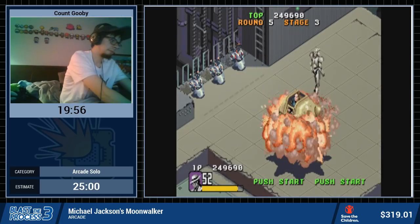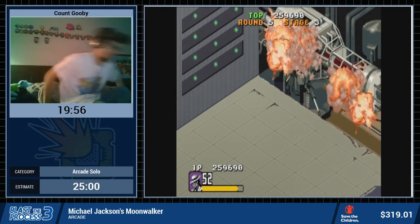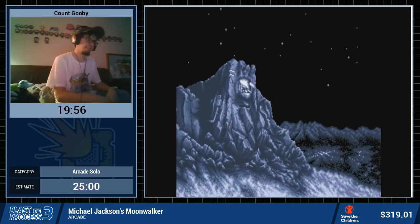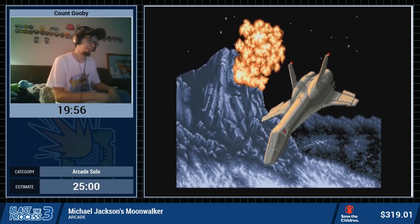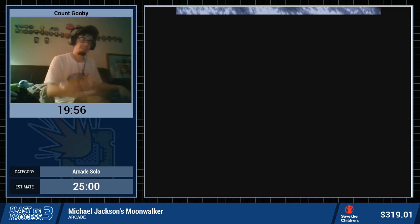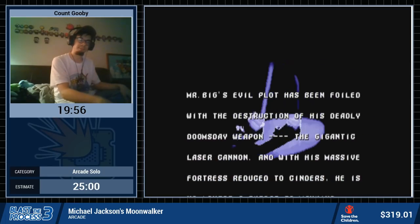Okay, that's time — GG! Thanks for the GG. Sorry for the sudden end. You were enraptured by the run — you were in the zone. You see Mr. Big explode, and MJ turned into a plane because of course he can. And we get some Billie Jean, of course. What was my time? 19:56 — that's a PB for me, my first sub-20!